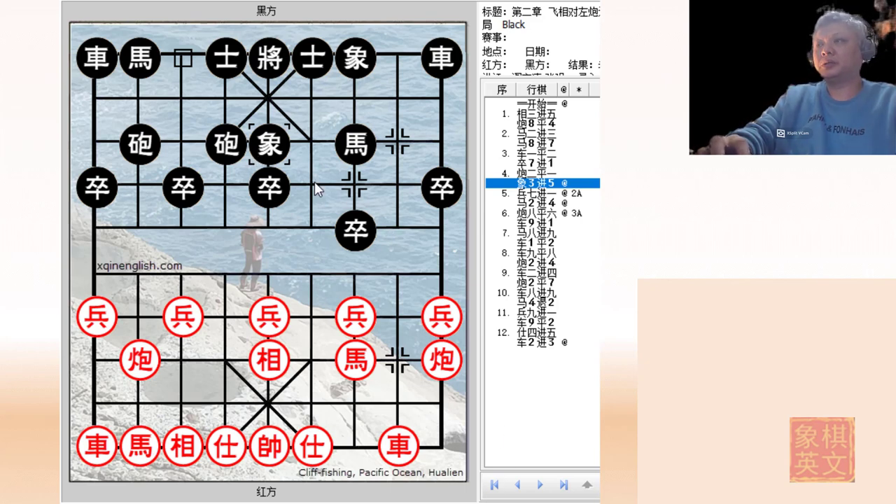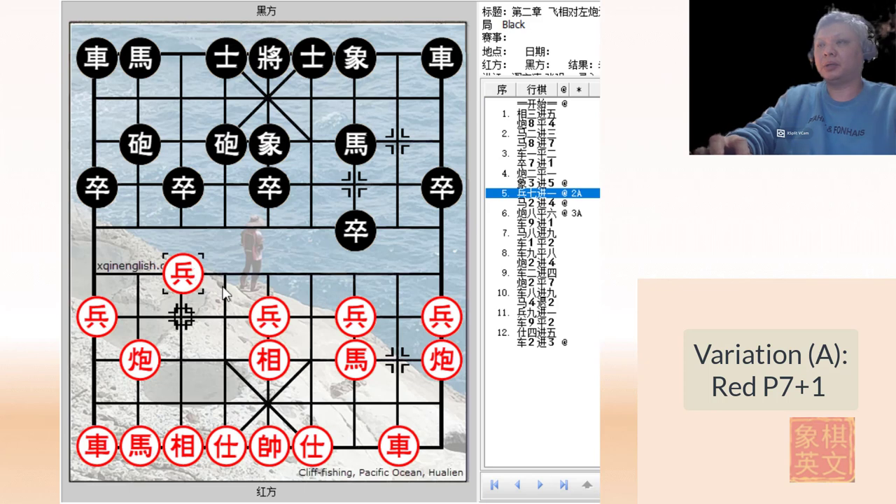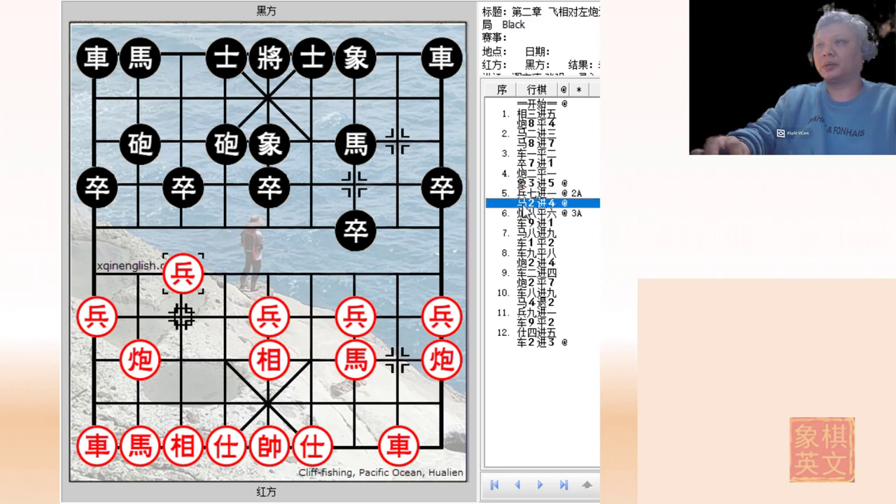Now there are two variations that will be discussed for red. The first would be playing P7 plus 1, and the other would be playing H8 plus 7. In variation A, P7 plus 1 - red takes his time to develop material for balanced development of the major pieces on both sides and chooses to play P7 plus 1, indicating that he will most probably want to develop his horse H8 plus 7 as a proper horse. Now in this board, the authors introduce quite an interesting move: the elephant eye horse, abbreviated EI horse. This move is to entice red to play C8 equals to 6 to attack the horse, so that black could have some very nice countermeasures.